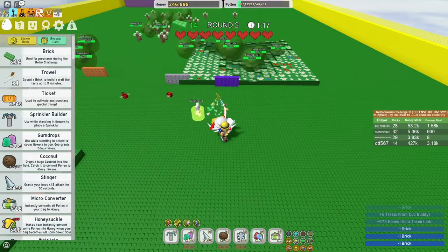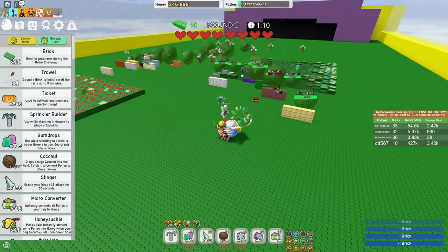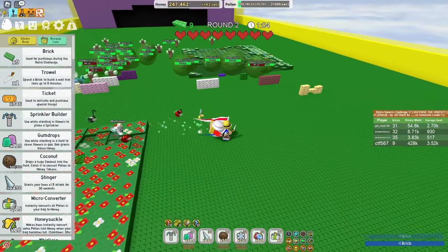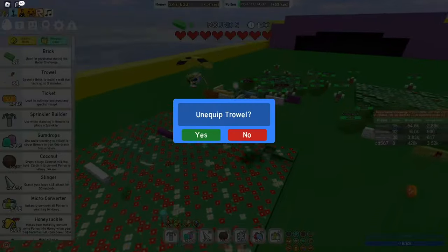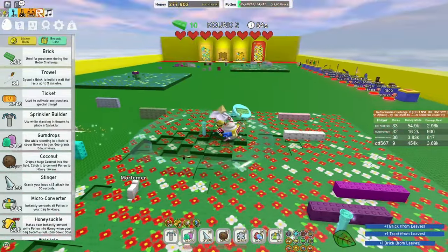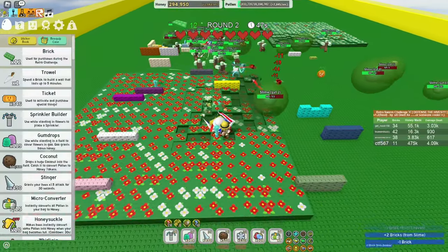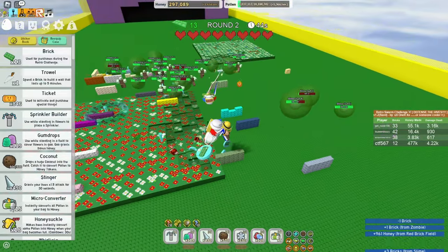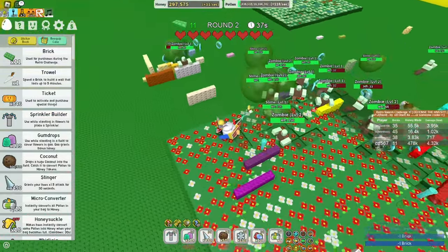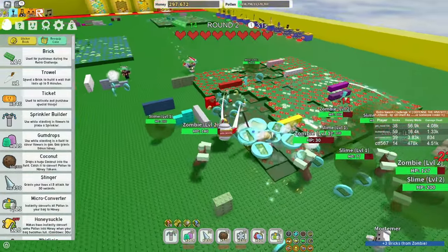Our other friend over there seems to have his Vicious Bees ready, so if we can kind of just aid him by stopping all the slimes before their advance, we're going to do a lot better. He knows the trowel strategy too. Also keep in mind — the trowel does take a single brick whenever you use it. With the zombies, you can actually just distract them because they'll chase you. However, the slimes will not chase you, which is why we need the trowel.